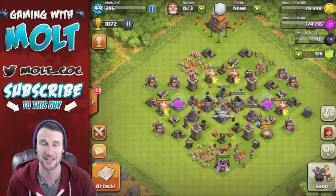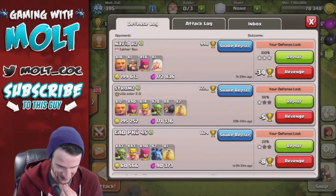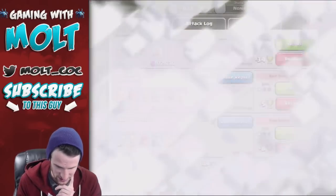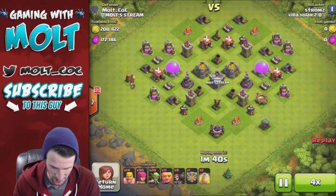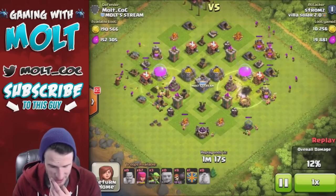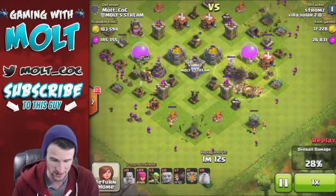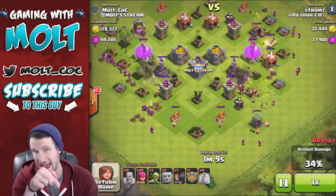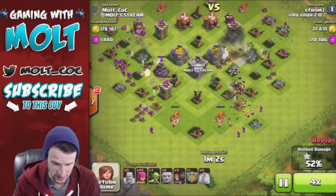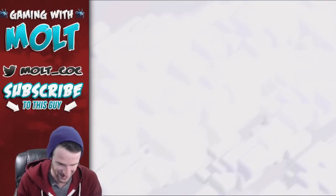Let's see how my defenses are going. We got three-starred by somebody using his king, archers, and a healer — that's hilarious. This other guy only got one star but I think he got a good amount of loot. He dropped off a heal spell, which is going to cause serious problems with the fact that I don't have any walls, because the troops are just going to sit in it and not have to walk out to go around. The heal spell definitely helped him out there. His giants are taking a good amount of damage, and that giant bomb was perfect!